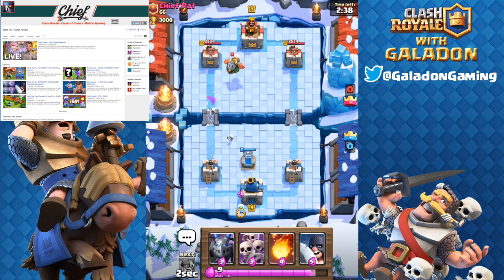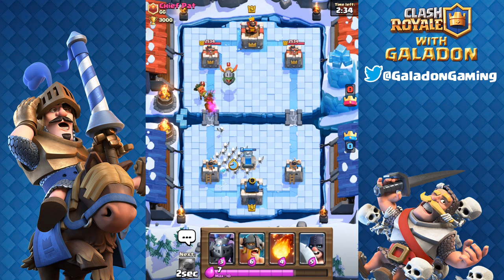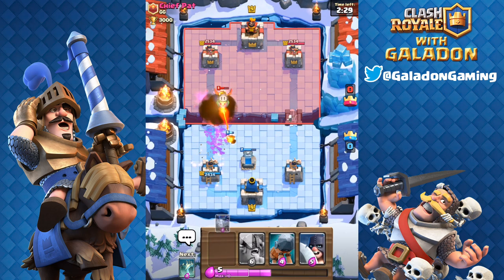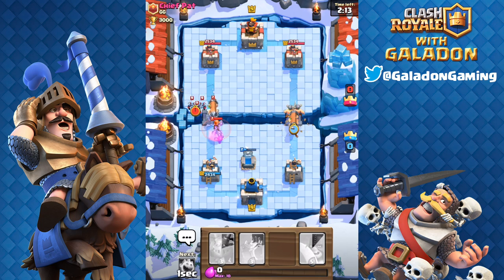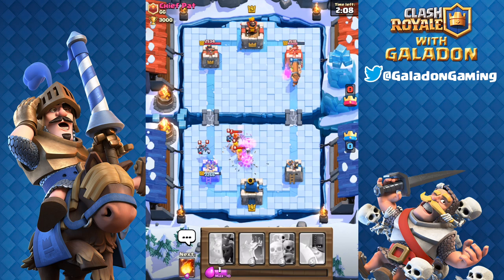We thought we'd give a try to some battle ram action, along with some other new cards. Of course we have the overpowered, kind of broken executioner in there, and you'll see what I'm talking about in just a moment. Chief Pat is bringing the inferno dragon and trying to pay-to-win me — he's got these legendary cards. I don't need legendaries; I've got pretty basic but overpowered stuff like the elite barbs and the battle ram, ten elixir combination coming out the right-hand side.